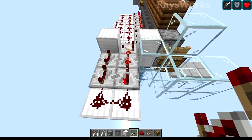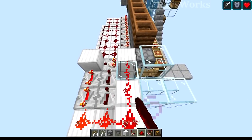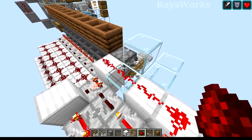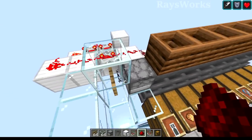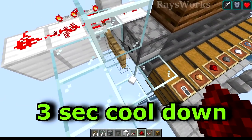Now we just need to get the signal from our little clock over here to actually drop off the items. We're going to place in some blocks, run some redstone across here, and make sure you don't have the redstone powering the gate. Now you can see it's dropping off one item every time it gets powered — we're doing one item at a time. That way the allays have time to pick up because they do have a three second cooldown. So if you drop off too many items, they just won't be able to sort them fast enough.